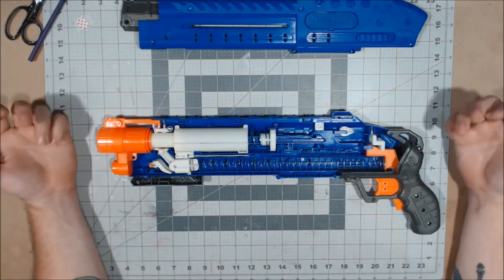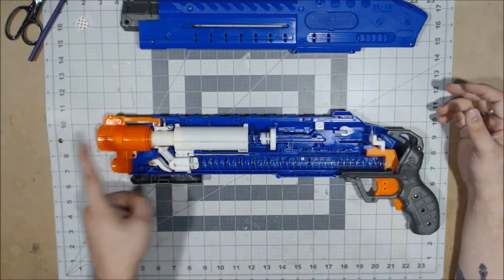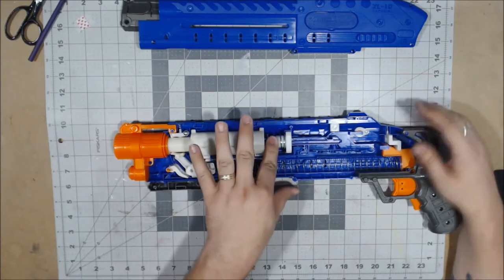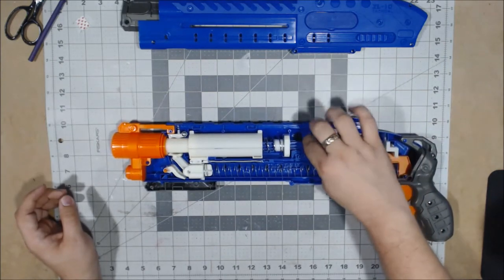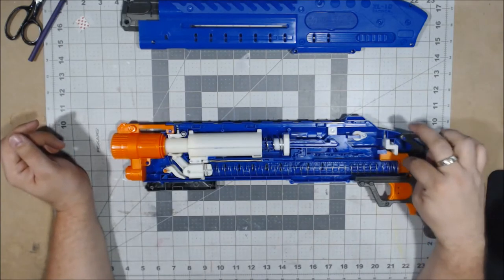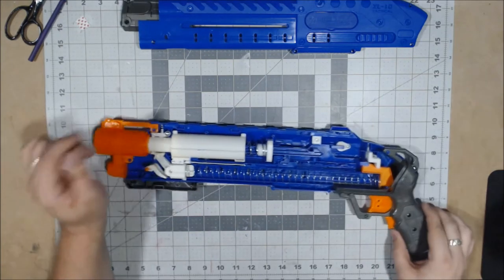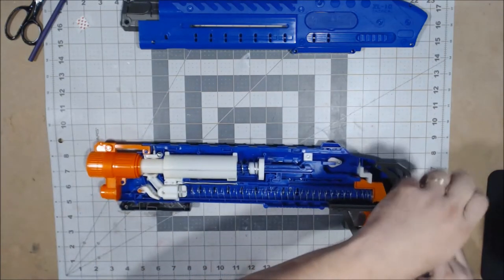Other than that you have very basic internals here. You have your plunger tube, where the rounds load in, where the rounds hold. You have your plunger tube, the spring, your plunger rod - which is actually really sturdy, which is good. You have your catch and your trigger back here. This is your priming lock; your trigger lock is housed in here and I will show you what that looks like.